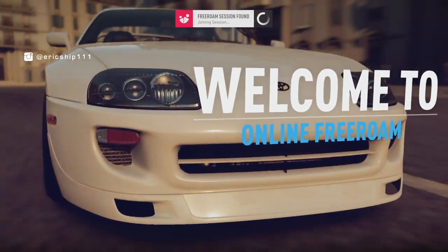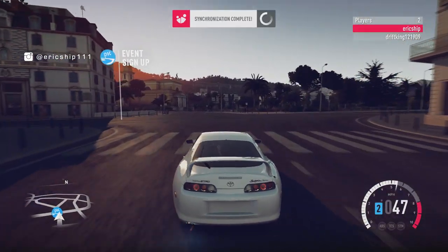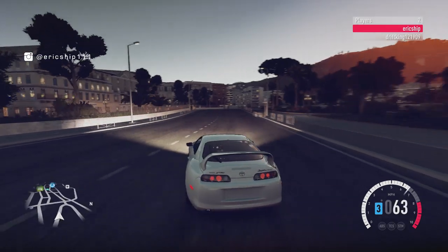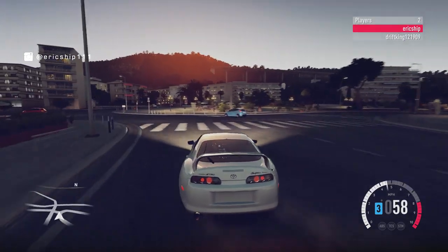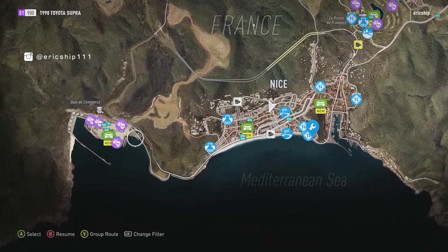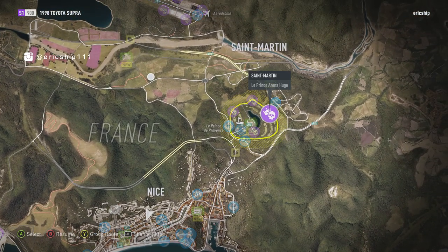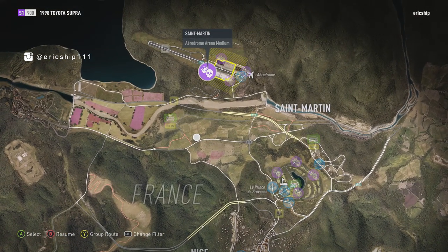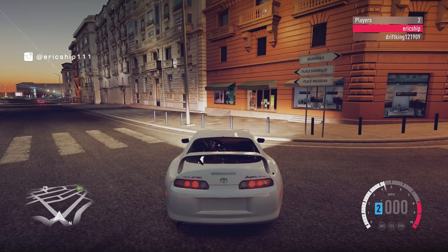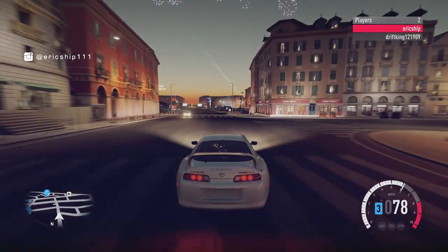I can't believe there's even an online aspect for a free standalone game. You can play online similarly to the Horizon 2 main game — online free roam, private lobbies, and once in a lobby you can start races and invite everyone to join. There are even game modes like King and Infection on two separate parts of the map, which is incredible. What you see on screen is me recording not too long ago — there are still people playing this, and the fact that the servers are still online just shows there's something special here.